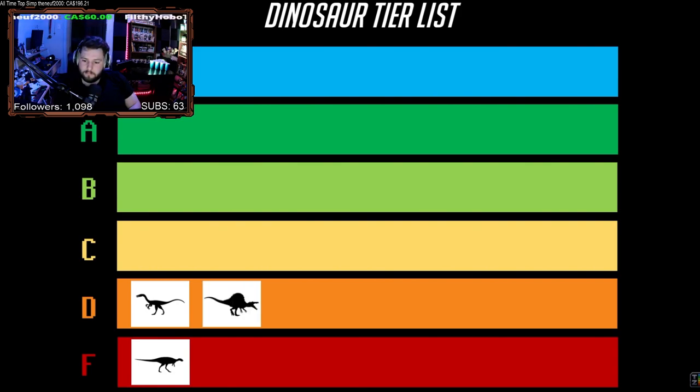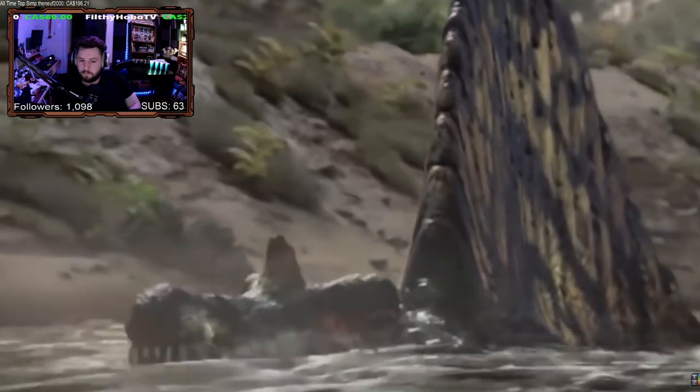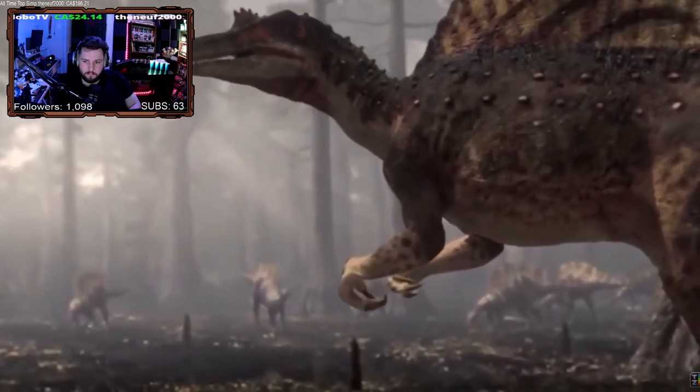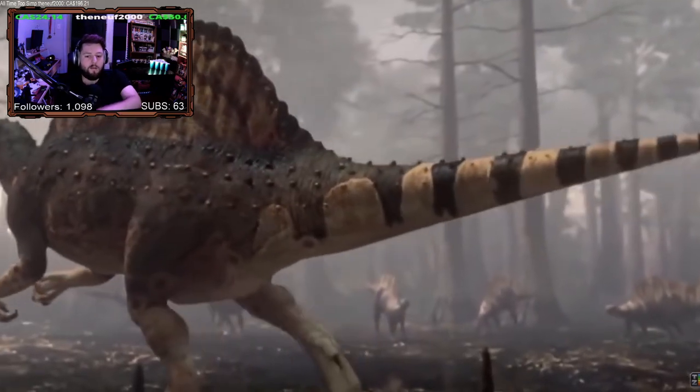Also in D tier we have Spinosaurus. Spinosaurus is a unique build that specced heavily into fishing abilities and aquatic adaptations, including the rare ability of electroreception, which helped it catch fish players even when they were in stealth mode. This is great for that specific application, but Spinosaurus mains weren't actually fully aquatic — they couldn't breathe underwater and still had to spend plenty of their gameplay on land.